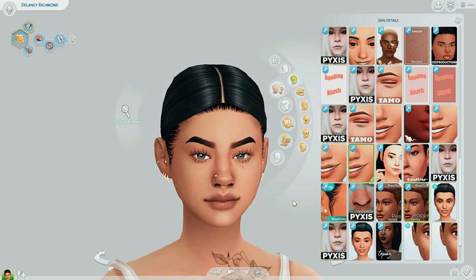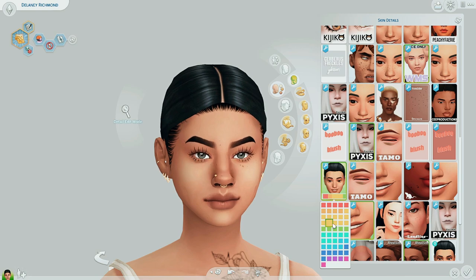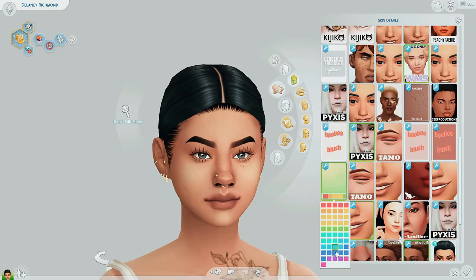Number two on the list of skin details absolutely goes to these face kits by Pixis. Lots of different options to choose from — can really add some depth to your Sims' face. It's giving nose. If we go down here, there are a lot more different options too, even with lip overlays. Love it so much.